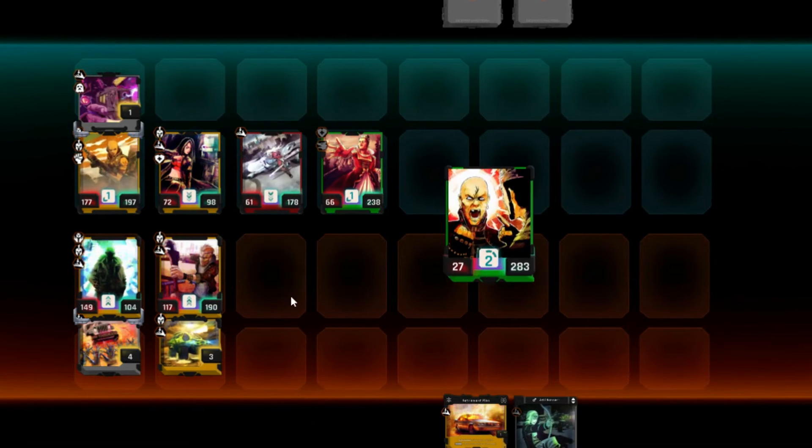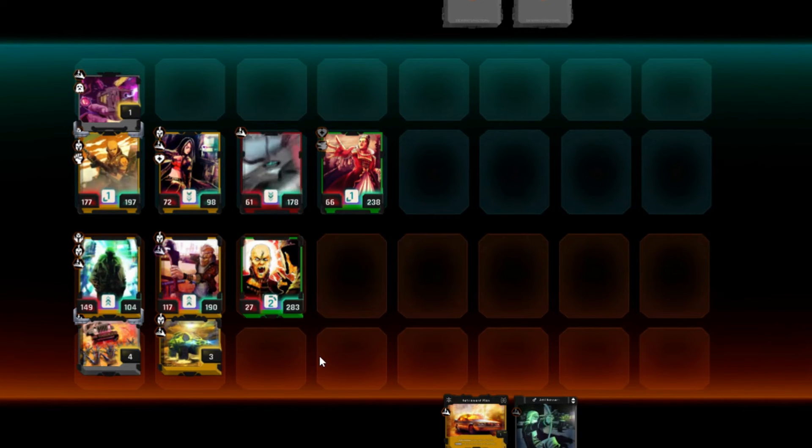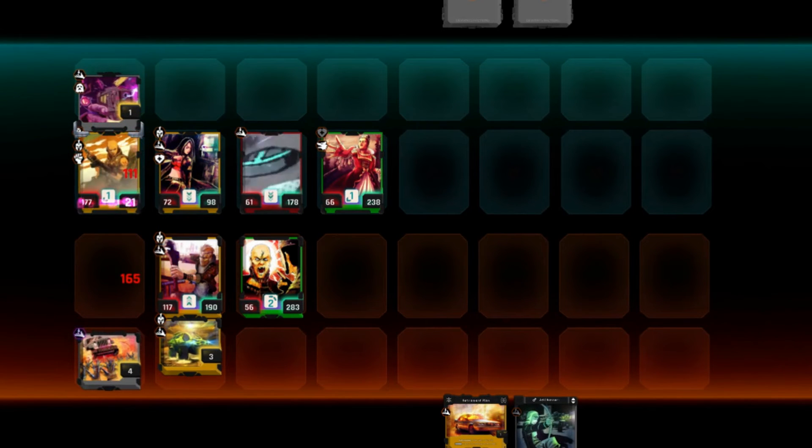I'm going to throw out Al Jefe's — we're not going to throw out our Retirement Plan just yet; I'd rather get a player onto the board. His blast attack type can hit in front of him and to the right. The anchor's gone — their anchor is down to 21 hit points and their second card is down to 98, so we're still looking good.